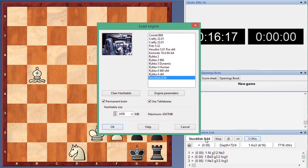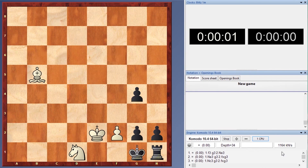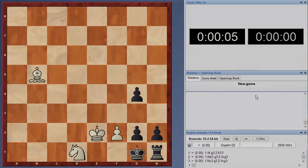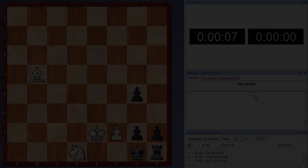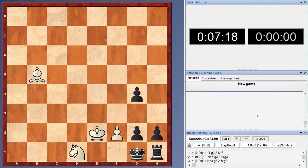Now I will turn on my Komodo 10 and let's see how Komodo will behave in this difficult situation. And there it is — after 7 minutes and 20 seconds, Komodo got the answer: checkmate in 11 moves.